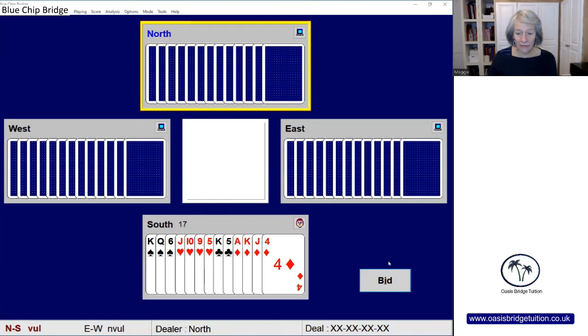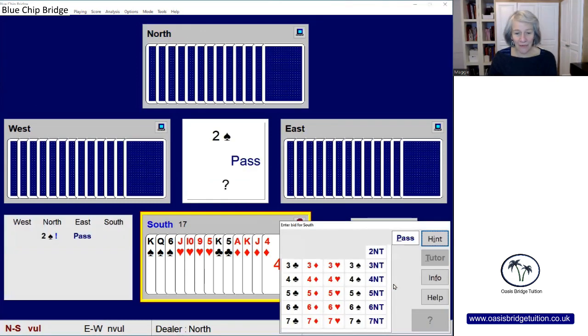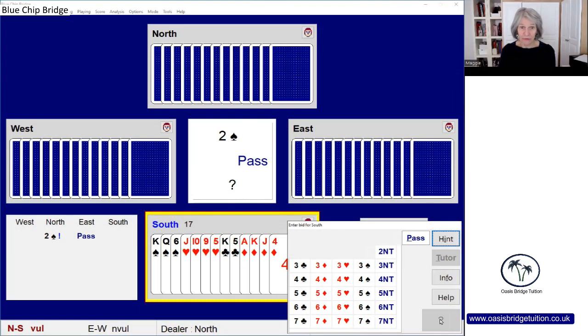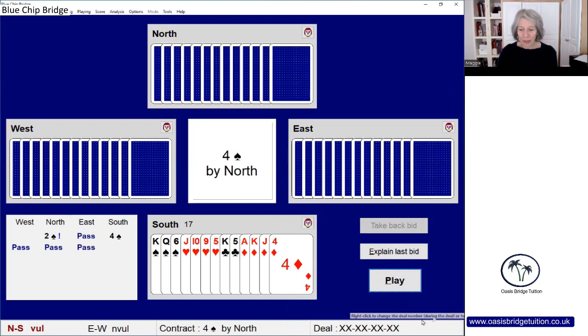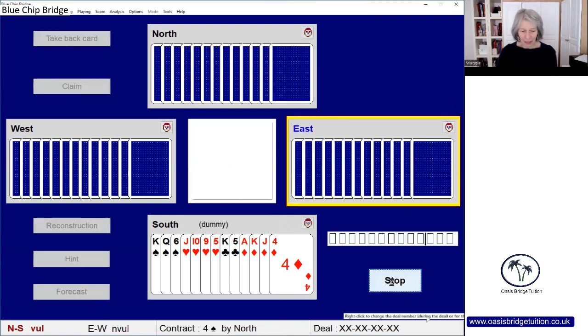In this hand, North is first to bid with the weak two opening. East has passed — very difficult for East to overcall here. South has 17 high card points, a strong hand. Although partner has only promised five to nine points, we know there's a six-card suit with two honors in North's hand, giving us a very powerful nine-card suit fit. So we're going to go straight to four spades, and that will be a pass from everyone.